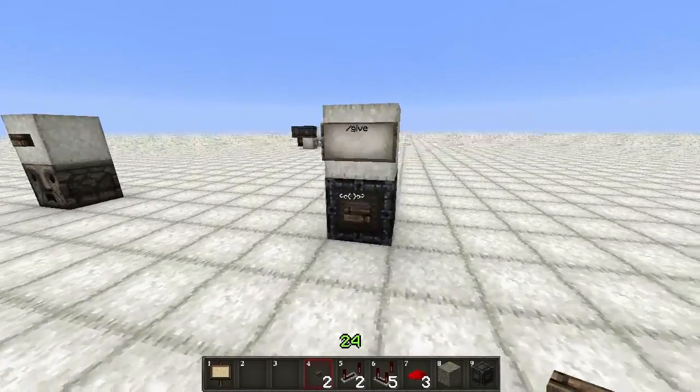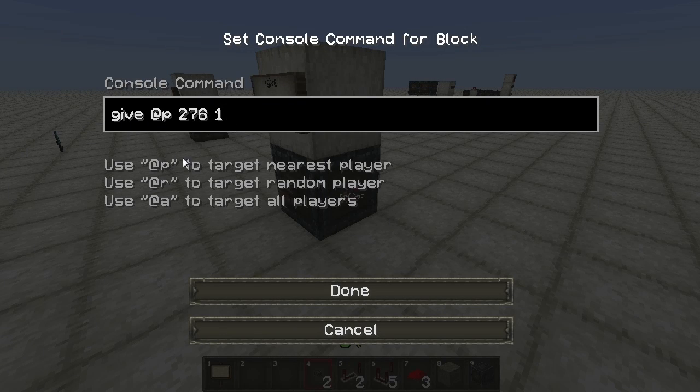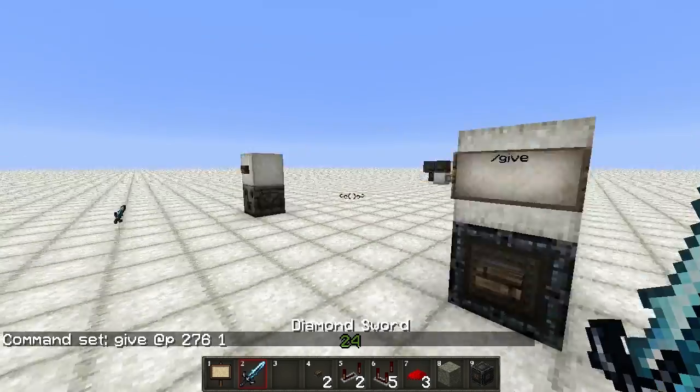An alternative to that is the give command — setting up a command block with just give and then selecting your player. This can be all players in a radius, the closest player, anything like that — the same sort of setup we've learned about earlier. Then the item ID number for what item you want to give them and then the number of items. So in this case whenever you push this it gives the closest player a diamond sword.